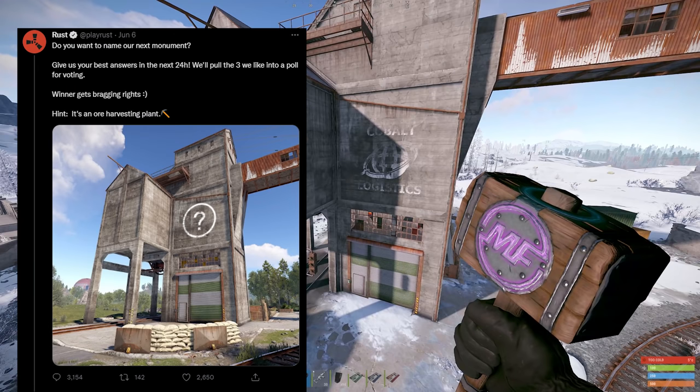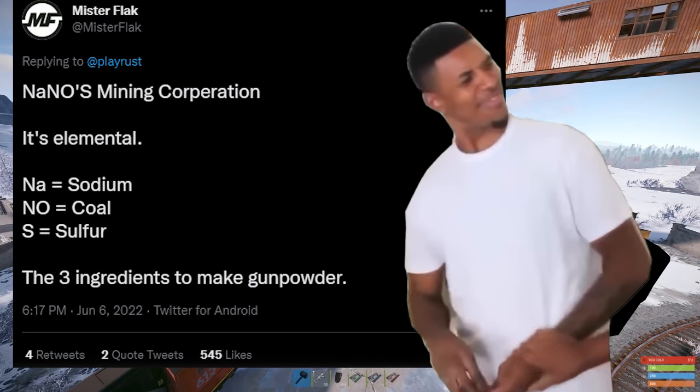It's currently called Cobalt Logistics, but Facepunch, I remember you made a tweet on Twitter where you asked people to suggest new names and then you said you'd name it after a poll. And then I suggested the name Nano and like 500 people liked it.